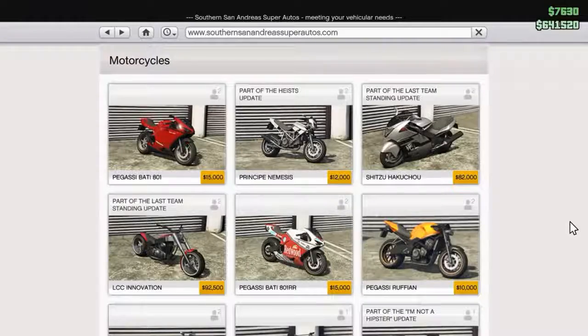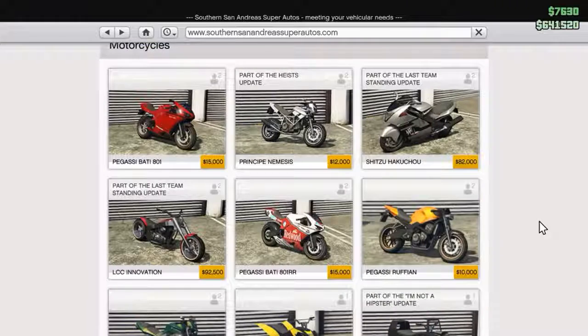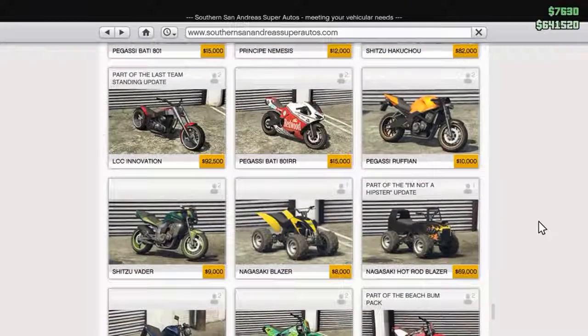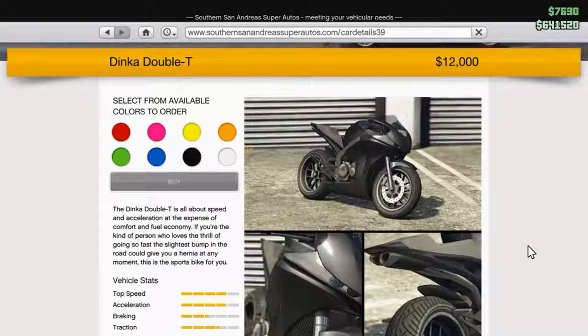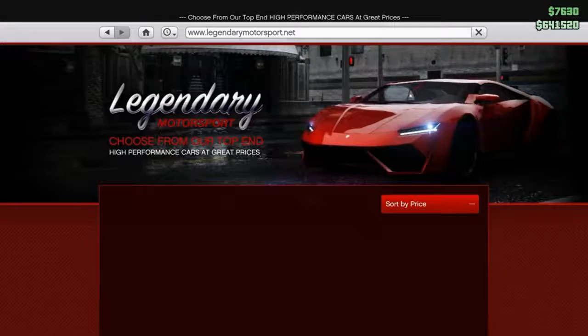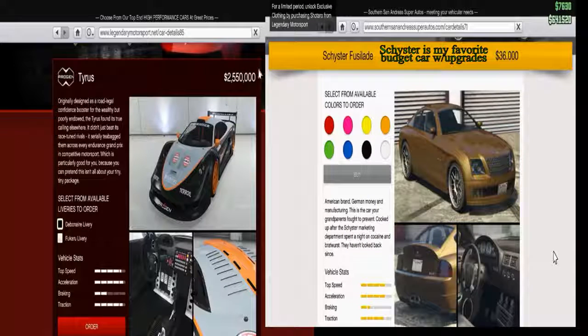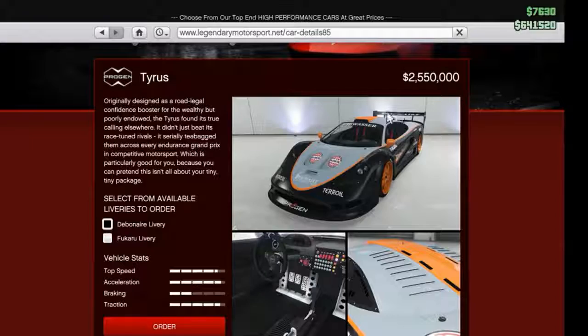Motorcycles, even though they're extremely fast, when you look at the specifications — top speed and acceleration — it's not any better than the cars. A $35,000 car and a $16,000 motorcycle are pretty even, except the braking is much better on the bike. If you want an exotic car, you've got to go to Legendary Sports. Here you can look at the supercars — here's the two-and-a-half million dollar car, the Tyrus. The acceleration, traction, and top speed are all better than the $30,000 car, but not by that much.